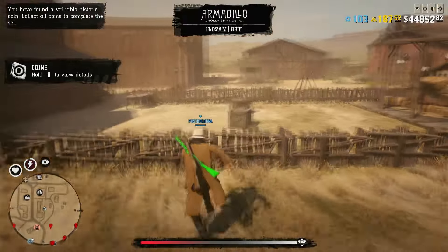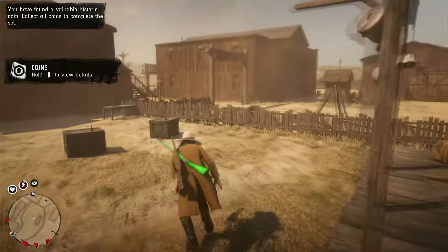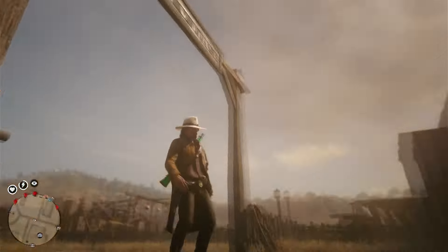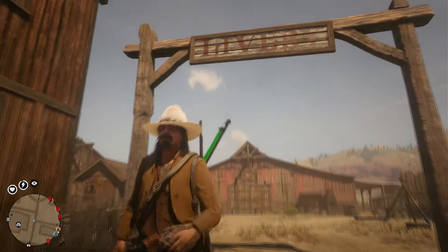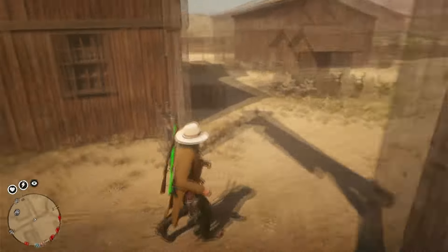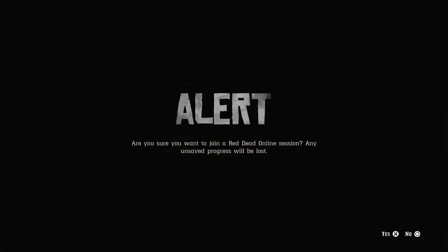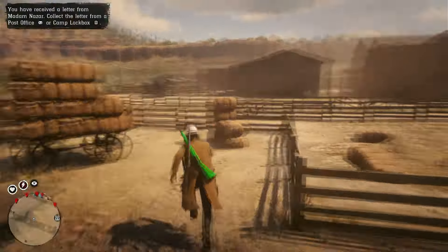There are two more things to grab, and this is where the second new session comes in. Stand right here underneath this sign that says 'Livery.' Press the pause button, go to Online, and find yourself a new free roam session again. I'll cut the video to when we're loaded back in.